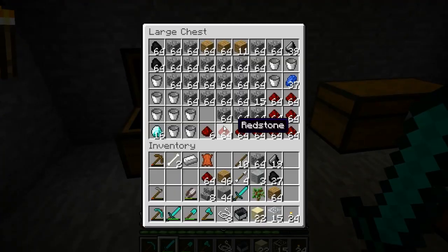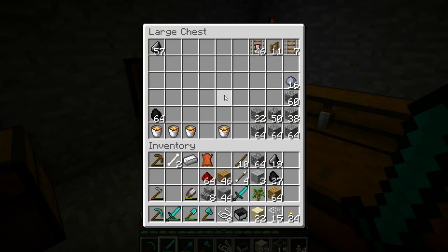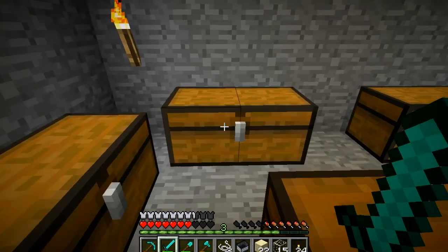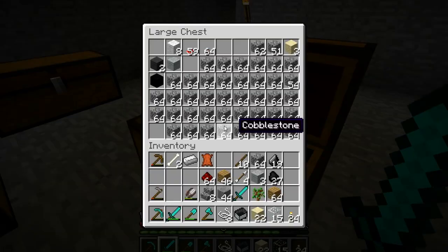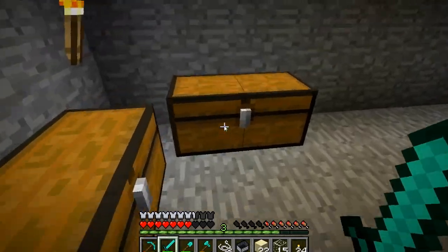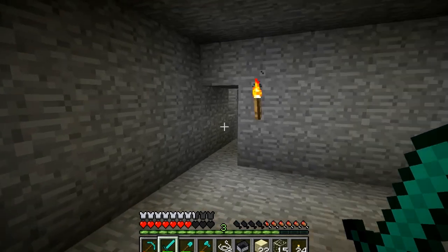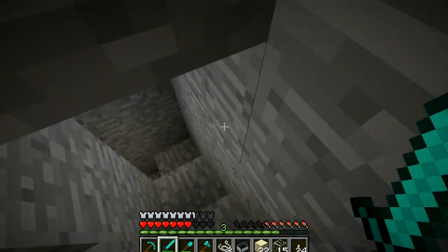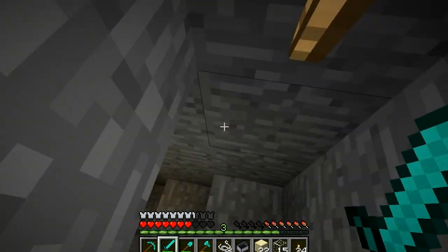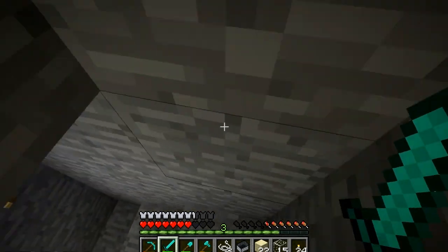Oh yes, storage. Diamonds — look at that, I got diamonds! I got train tracks, I got more cobblestone, dirt, cobblestone, mushrooms. Look how many tracks I've got. I must have been building something complicated — I wonder what it could have been. It's a long time ago. This is 1.8 Minecraft, way way back when.